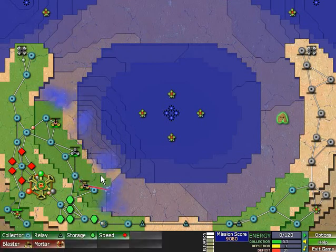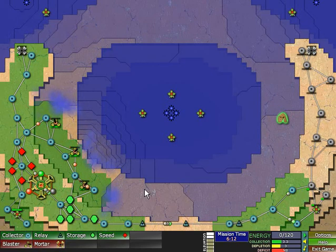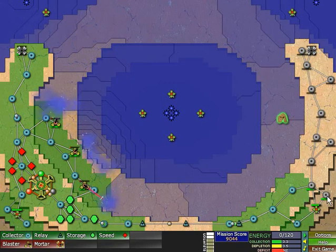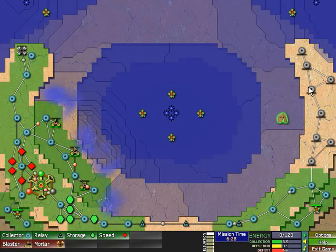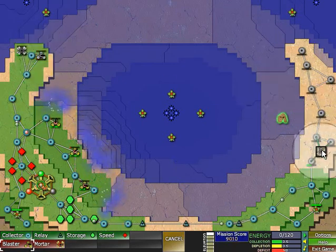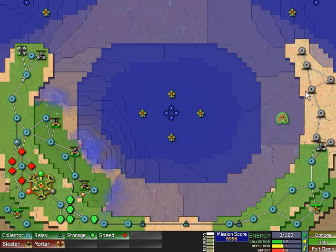I'm not running a deficit, but I'm kind of slow on the refill right now. I don't understand — I guess I'm not producing enough energy. Oh, it's reached the highest layer already. I think we're in trouble here. Yep, we are in trouble. Let's build a turret here, and then we can push back in this direction.